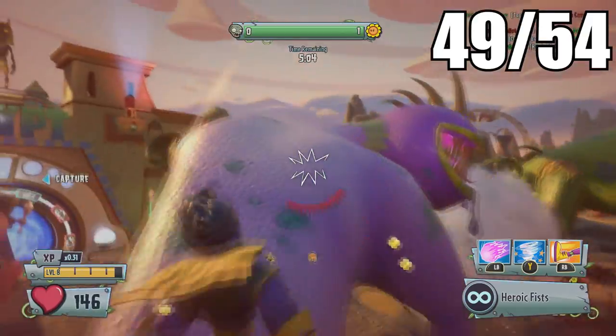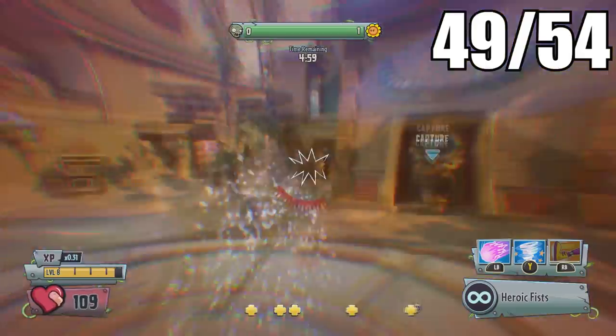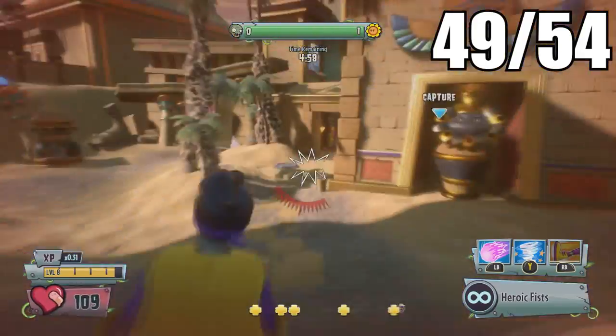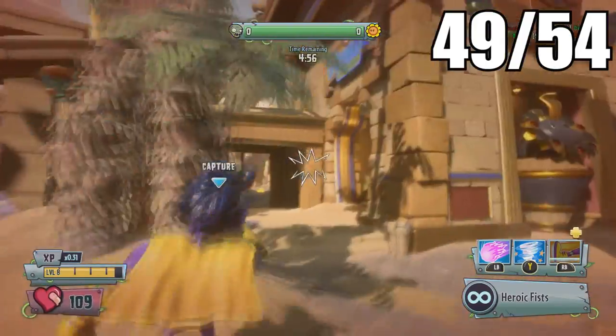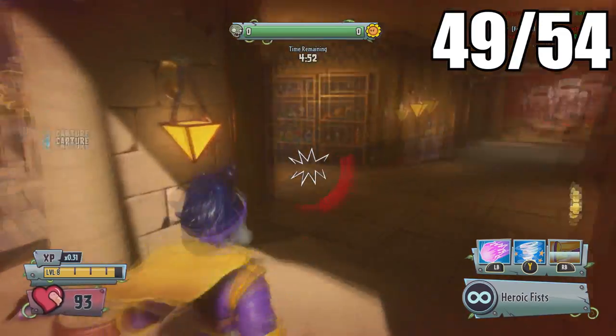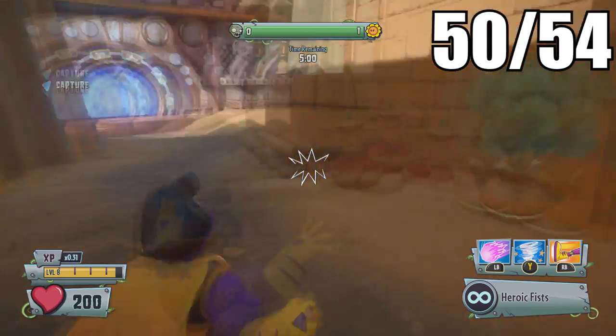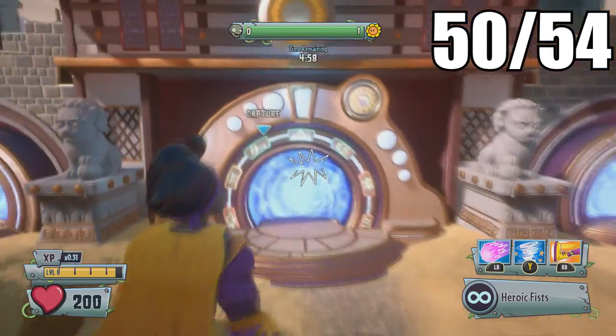After you capture the zone in Dino Land, head over to Z-Egypt. Once in the Z-Egypt area there will be another gift shop with a bunch of toys on the shelf — the golden gnome will be on this shelf.